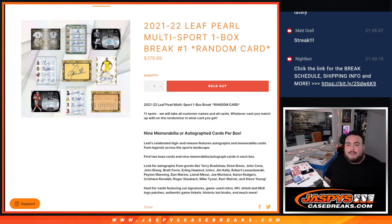What is up everybody? Jason here for JaspiesCaseBreaks.com. We just sold out 21-22 Leaf Pearl Multisport, one box break, random card number one guys. It is coming from a fresh case. It is 11 spots, so it should be 11 hits. There are 9 memorabilia or autographed cards per box, and then find 2 base pearls with 9 memorabilia or autographed cards in each box.